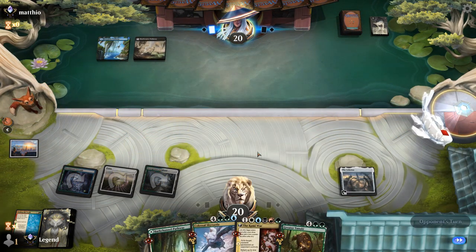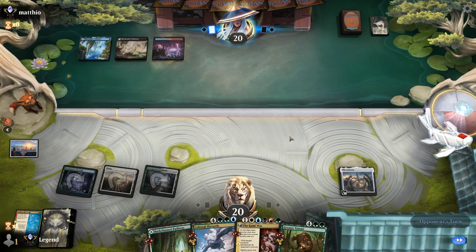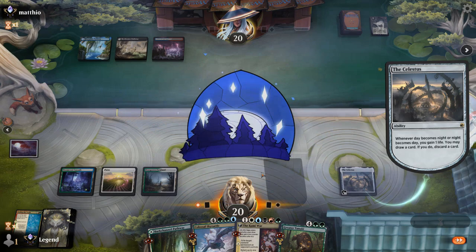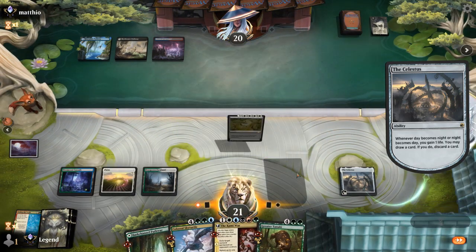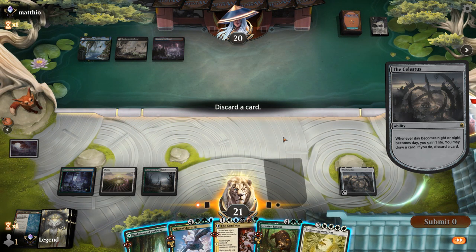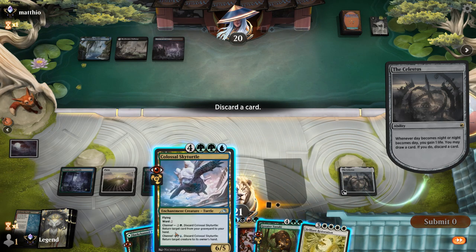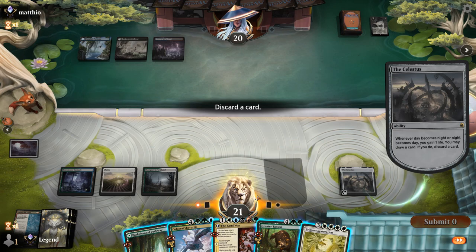Let's get The Celestus in play now while they cannot counter it as easily, whereas Tanuki is a lot harder for the opponent to interact with. Looks like Grixis control. Celestus triggers, and there's Restoration — although it's not going to resolve very easily. Could still be worth it to discard Kami War, try and cast Restoration, and then if it doesn't work, Skytortle it back to try a second time.